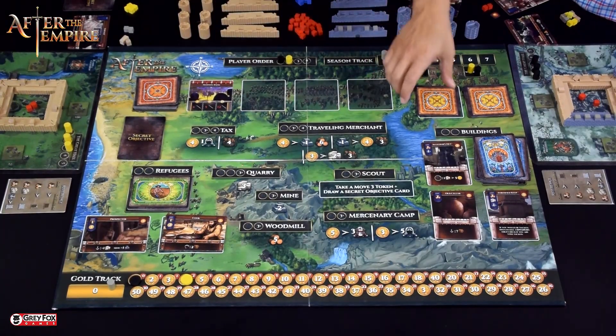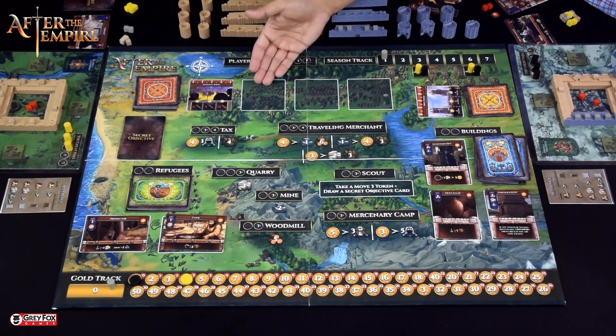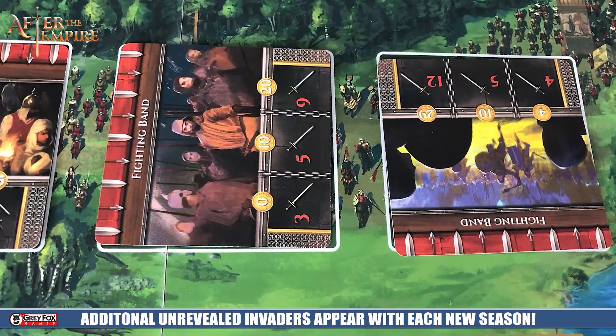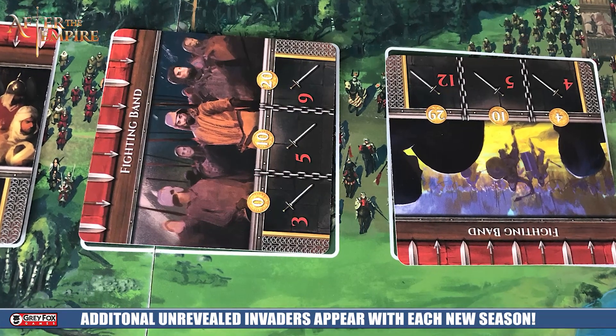During the very first round of the game you're only going to have one different invader card and then one siege card. But in the second round you're going to have one face down, in the third round a second face down, and then from then on you're going to have four or three face down cards and one face up card. So you're going to have a lot more invaders that are going to possibly come into your castle.